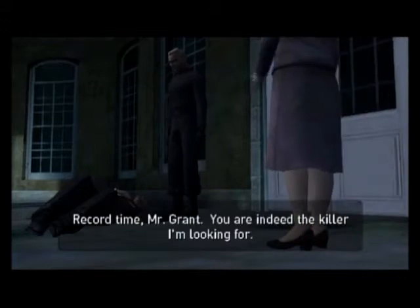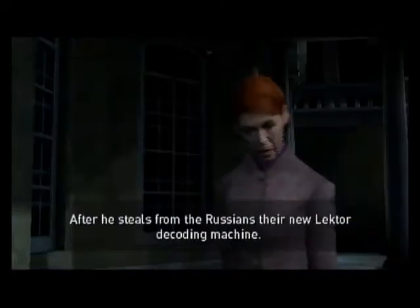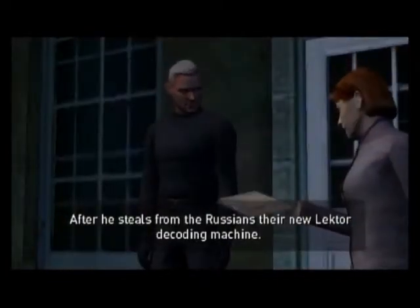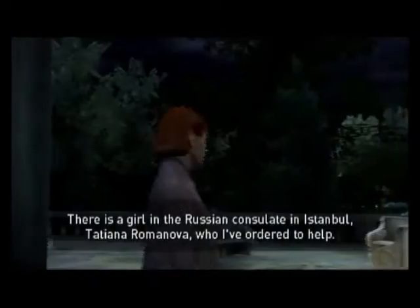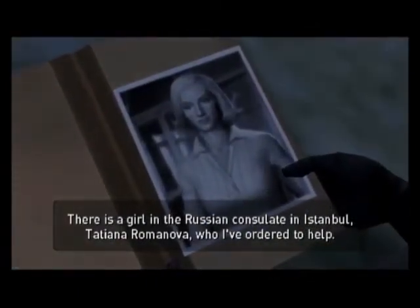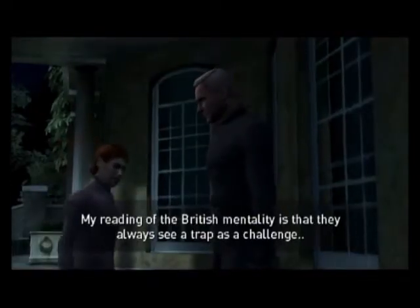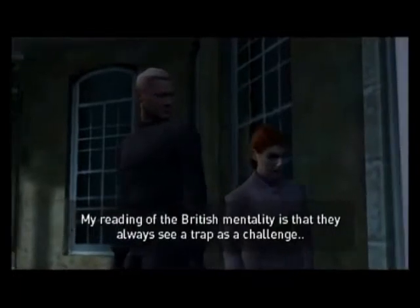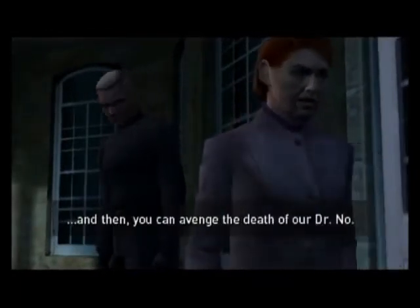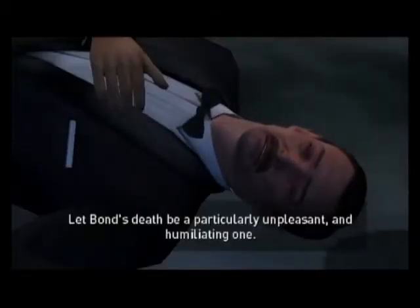Record time, Mister Grant — you are indeed the killer I'm looking for. When do I get to kill the real James Bond? After he steals from the Russians their new Lektor decoding machine — Bond is going to do it for us. We assume that's who MI6 will send. There is a girl in the Russian consulate in Istanbul, Tatiana Romanova, who I've ordered to help. She believes I am still with KGB. Won't MI6 suspect it's a trap? My reading of the British mentality is that they always see a trap as a challenge. And then you can avenge the death of our Doctor No — let Bond's death be particularly unpleasant.